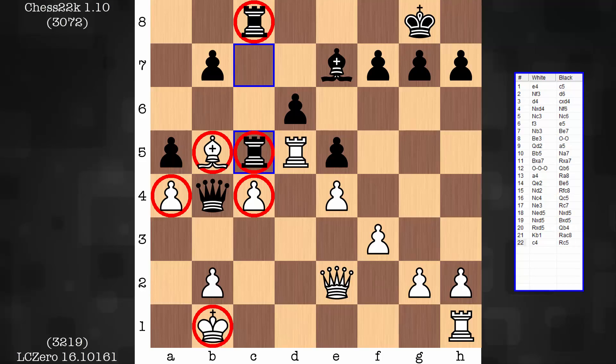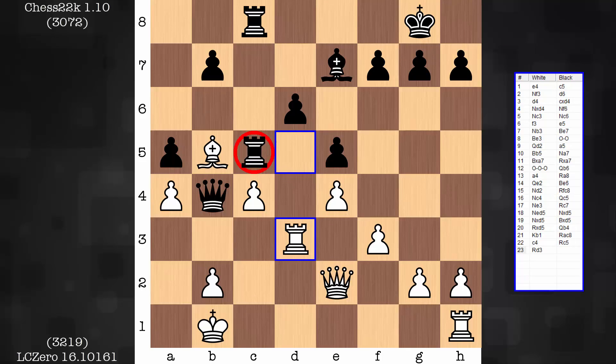White should not exchange rooks at this point — that's why we have rook to d3. These rooks just don't do anything. Nothing happening on the queen side.